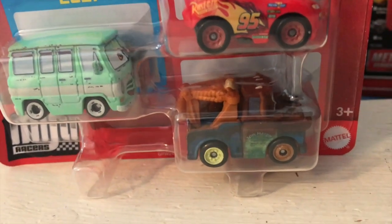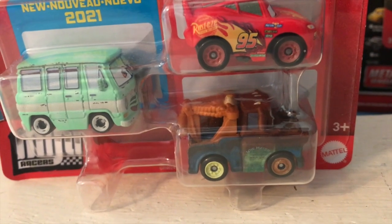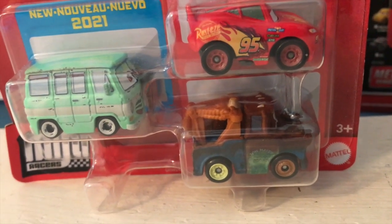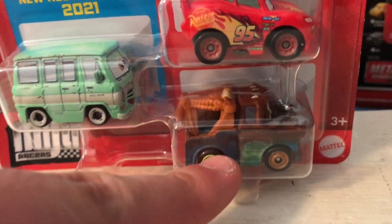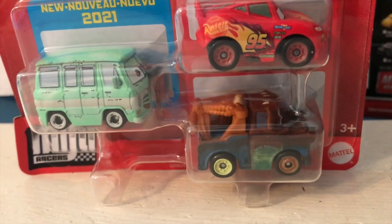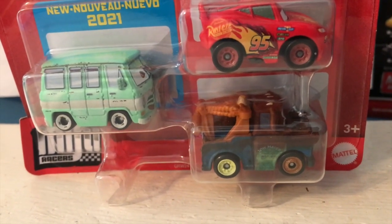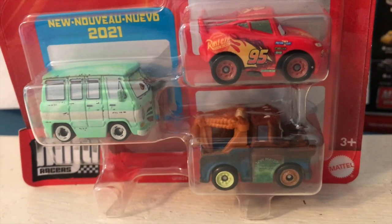I understand usually they only do one new release in the Mini Racer 3-Packs, aside from the times where they've done two or three, but come on. This is just lazy, including Mater here in a pack he barely fits in. I could come up with other Rust-Eze-themed cars that make way more sense in this pack than Mater — Cruz, Sterling, even Mac.